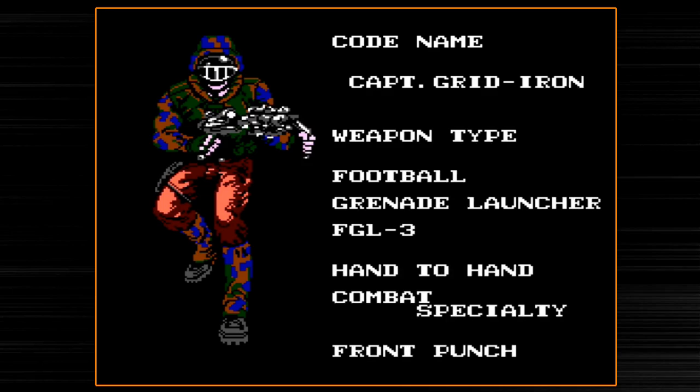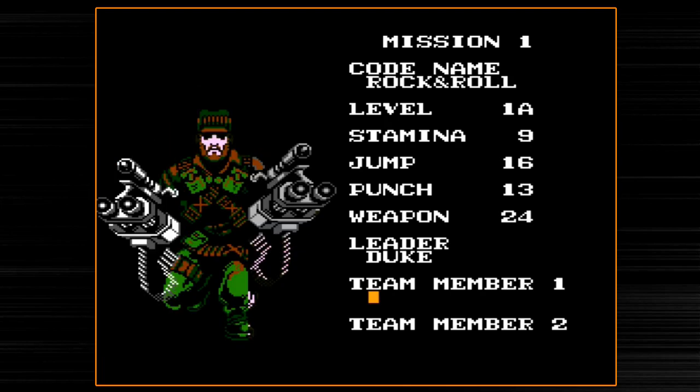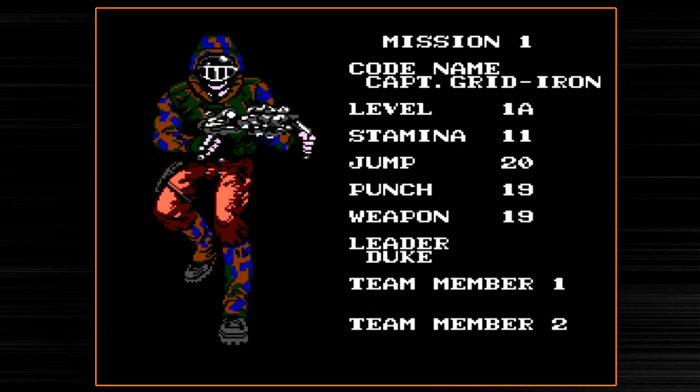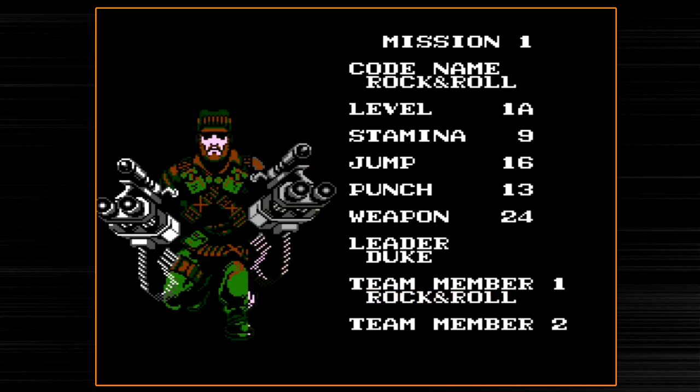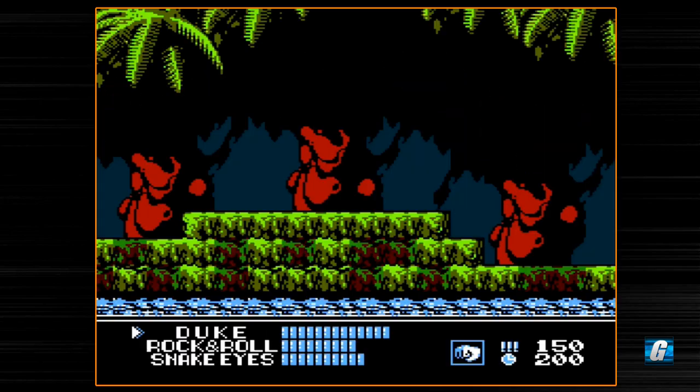Some of you might have totally different strategies. With that, let's go ahead and hit start. We're going to skip through all the story stuff — there is actually quite a bit of it. When you start a mission, it allows you to pick a handful of members. Your first member, the leader, is always picked for you. So in this first mission it is Duke.